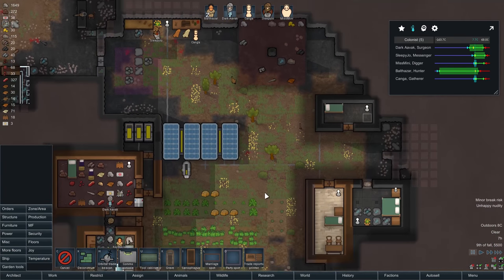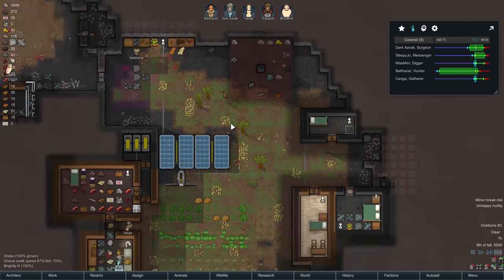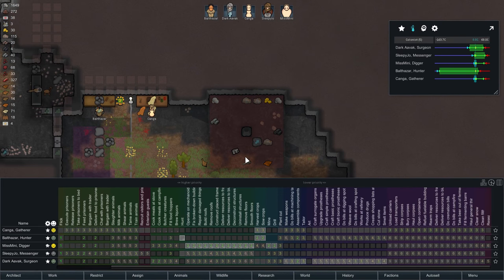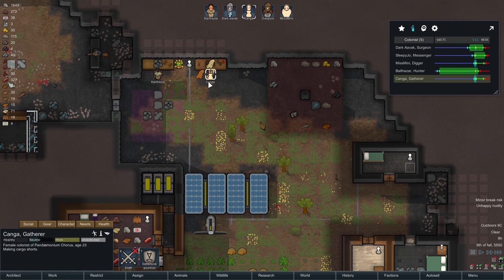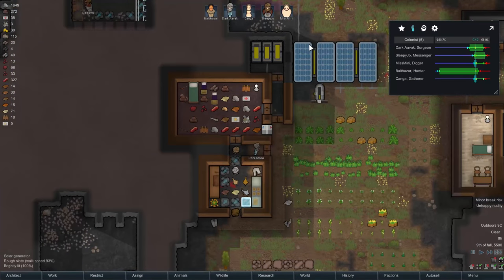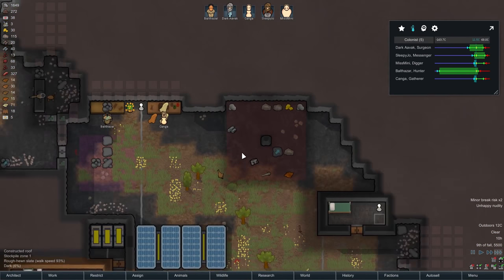We'll put the marriage spot outside of there. This can now be Balthazar's room — Balthazar, your sleeping spot is going away, and you can now go and claim this room. Kanga's also starting work straight away — well done, Kanga. Kanga's jobs have been set up. I'm actually thinking Kanga should have cleaning as a fairly high priority — third priority, so certain really important jobs like harvesting come first, but cleaning will be high priority for Kanga. Have you actually got proper gear on, Kanga? Yes, you've put on human leather cargo shorts — well done.